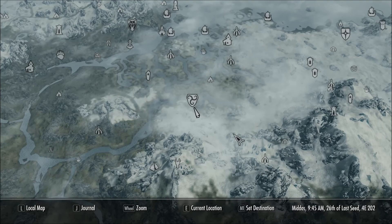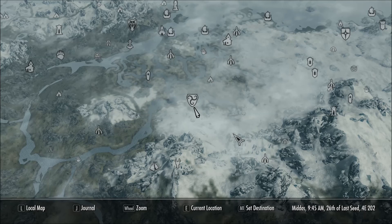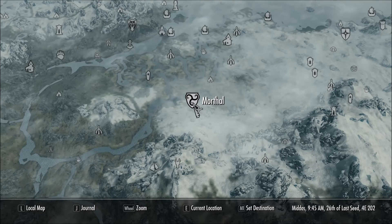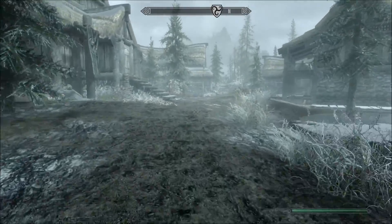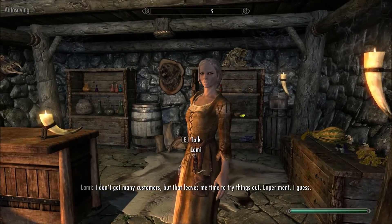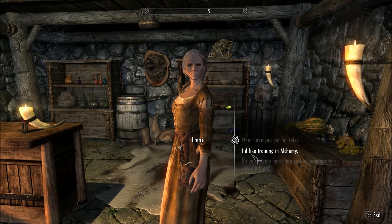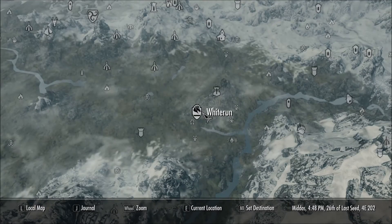Hello everybody, bringing you another video. This time we are playing Skyrim Remastered and going through all the trainers, starting with alchemy. Here we are in Morthal — the first trainer is called Lammy and she's found in the house over here. There we go. She trains you to level 50 and is the adept trainer for alchemy.